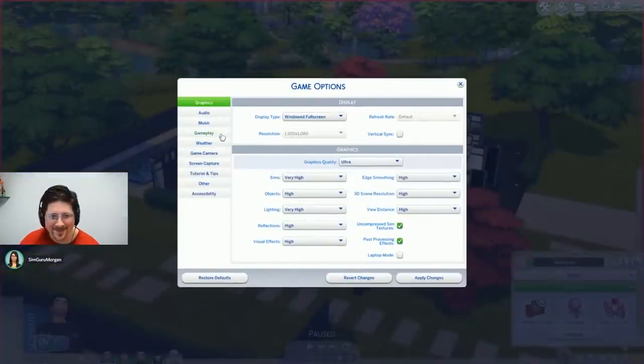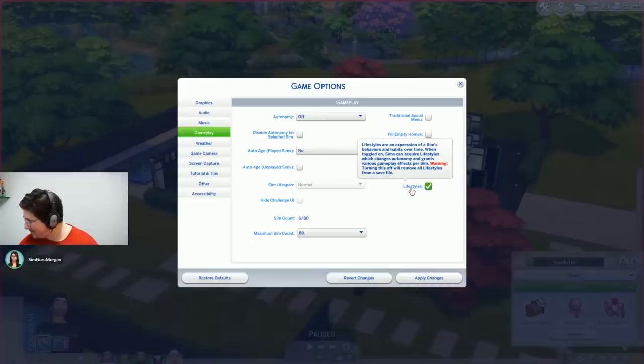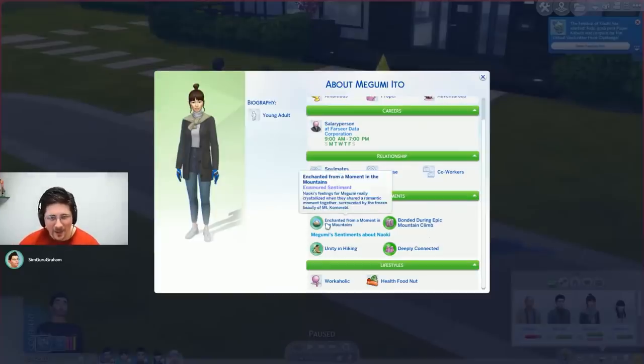You can turn lifestyles off if you hate them, and lifestyles can decay if you stop using them. There may or may not be a limit on how many you can have, but it stands to reason maintaining several will be challenging. 300 points in the rewards store lets you delete one.